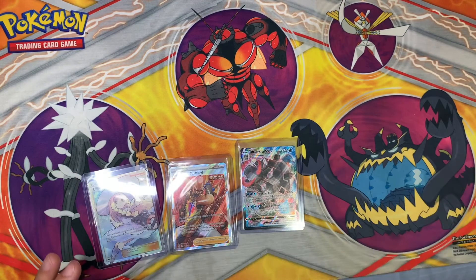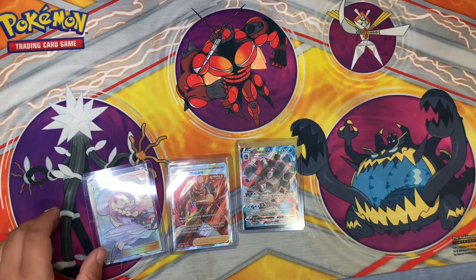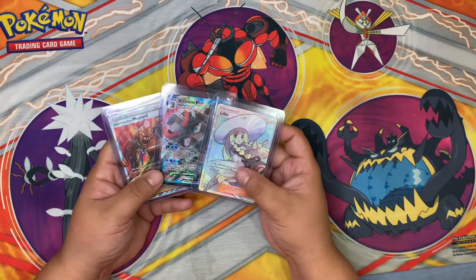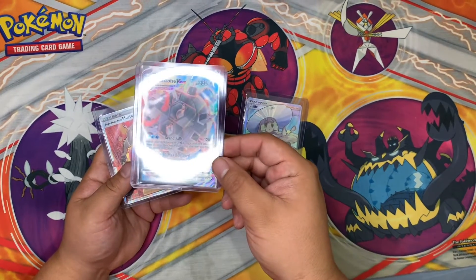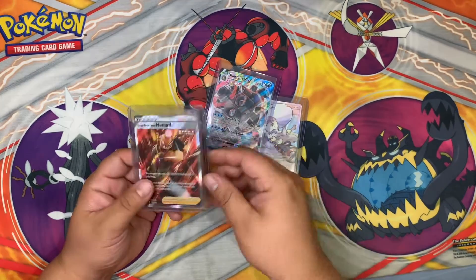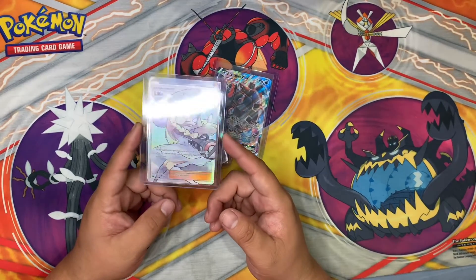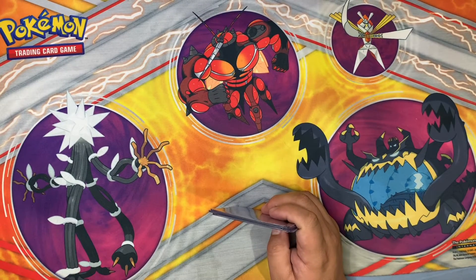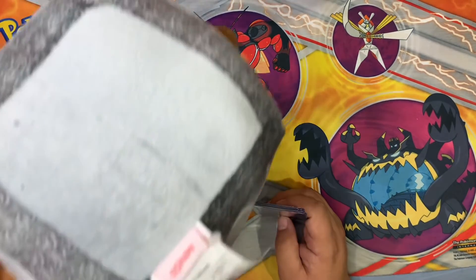So our pulls for today, out of four Battle Styles packs and our Blastoise VMAX box, we have the VMAX, the Single Strike Mustard, and the big hit for today — the Full Art Lily Trainer. Goodbye guys, and Thor approved. Goodbye!